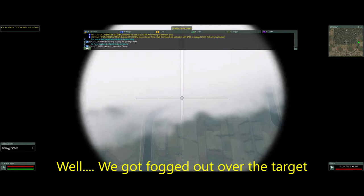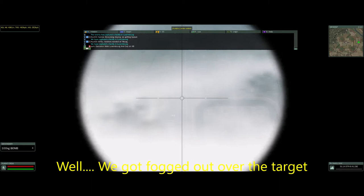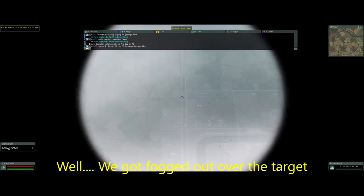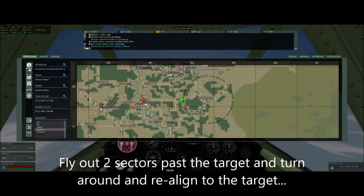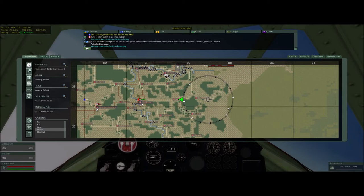The reason it actually worked out well to have this happen is so that you don't panic and abort the attack, or even worse, panic and drop your bombs even though you're not over the factory — you can see we just passed the factory there. A lot of guys will dive bomb if they get fogged out, but I like to try to save the plane. So what I'll do is fly out two sectors past the target and then turn around and use the same method to re-approach.